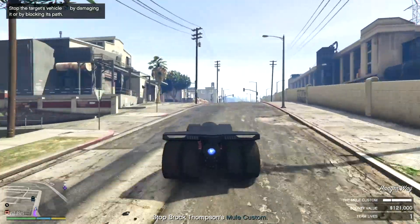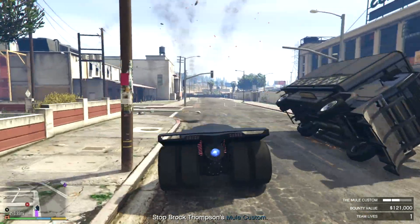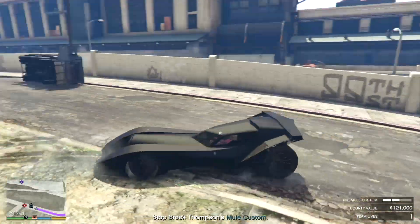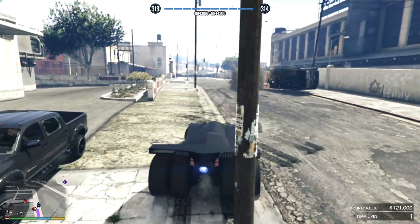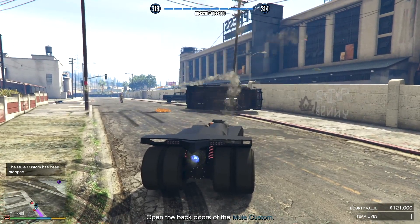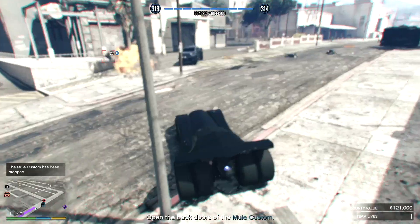The idea is you're supposed to take it out before it reaches its destination, but don't worry if you're too slow — it will just reach its destination and there are extra guards. You can take it out in lots of different ways. If you've got the missiles on the Vigilante, you just keep hitting it and do enough damage. Or if you have the EMP launcher, you can do that. Let's just take out these guys.